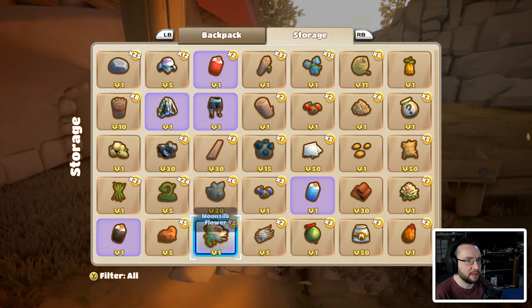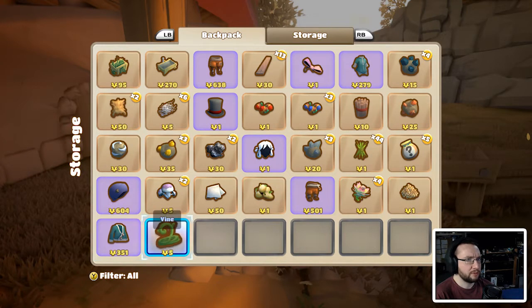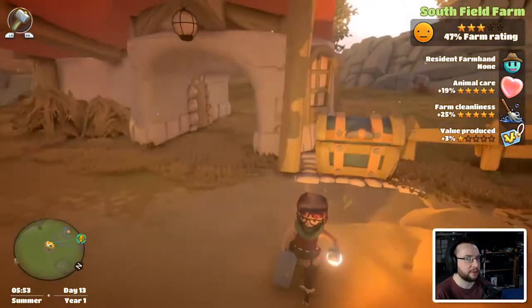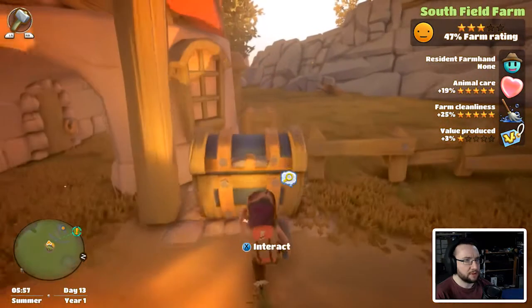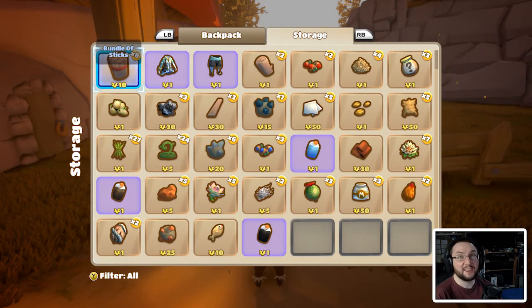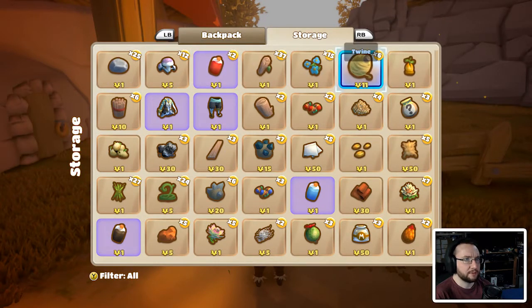Right, so there should be a trap in here I'd imagine. We've got pelts already, hide — I'm not seeing it. We've got bundle of sticks. I don't think I sold it — maybe we should craft it. Let's try crafting it. What do we need? Crafting — there we go: trap. We need one twine and two bundles of sticks. Have we got any bundles of sticks? Oh there we go, we've got eight. We've got enough — let's take out two of those. Have we got any twine? Yes, and we just need one of those.